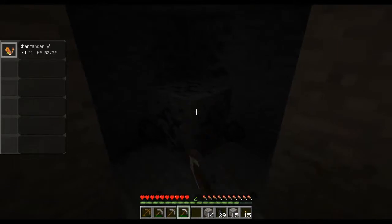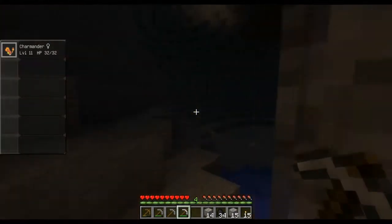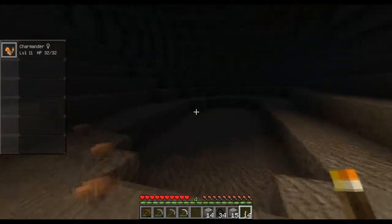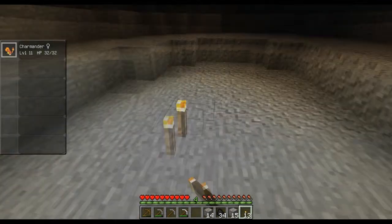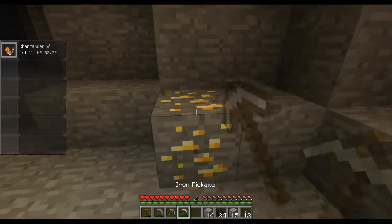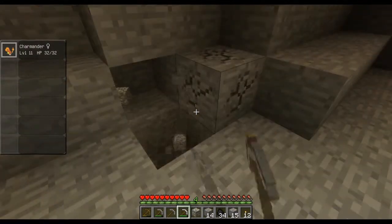It seems no matter what mod you play, you have to gather your essentials first. Worst case scenario we can skip through this. Found a big patch of coal here. We both had the same thought — is this gold? Oh, gold! I got four of them when I first came down. Like I said, they're good for rare candy.